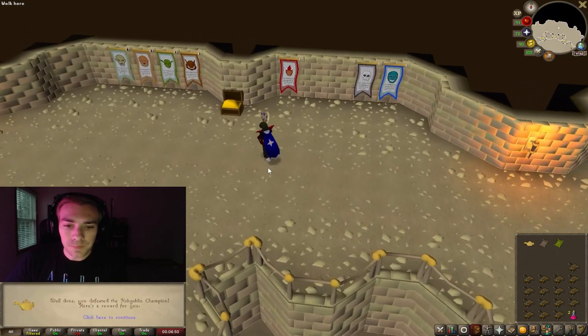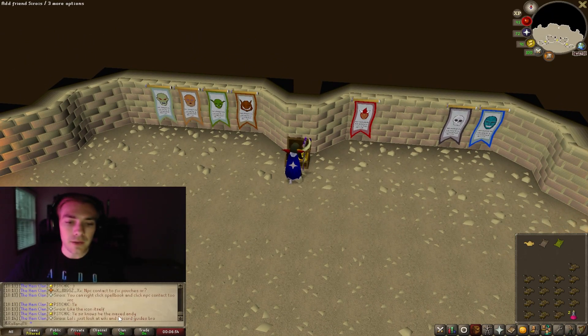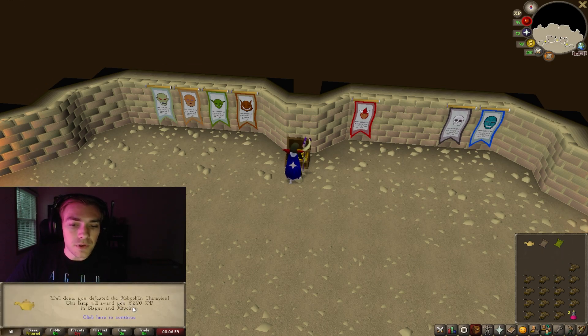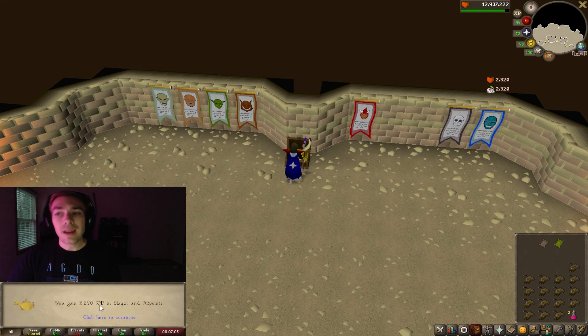There's actually an extra reward. It'll say 'Well done, you've defeated the Hobgoblin Champion — click here for your reward.' And then you get a Champion's Lamp. You can use it for 2,320 XP in Slayer and Hitpoints. It'll ask if you want to proceed — your call. And that is it.